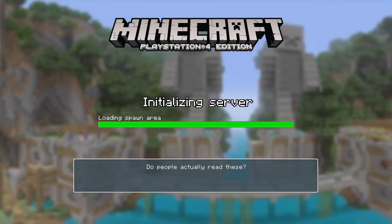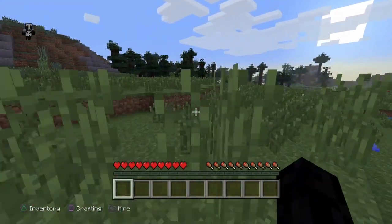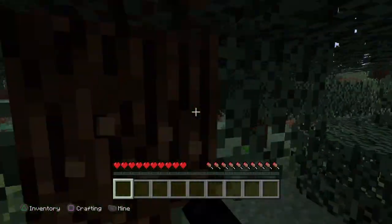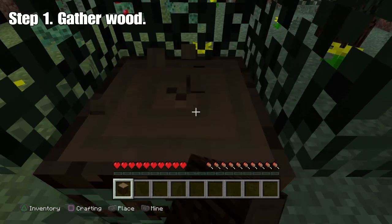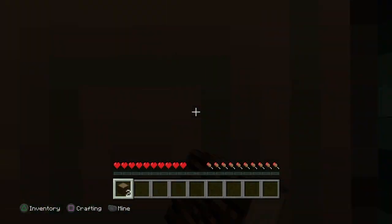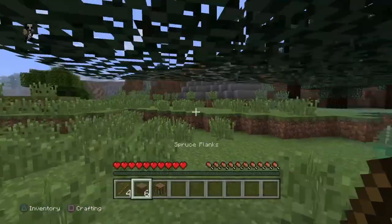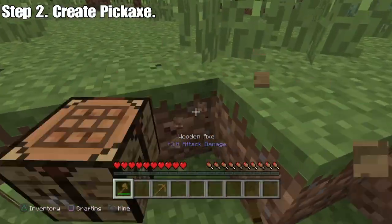Once you start up a world like I have, you want to head to a nearby tree. That's going to give you the basic objects you're going to need for this glitch. You want to chop down a tree, get some wood, craft a crafting table, and of course the two basic tools you're going to need: a pickaxe and an axe.